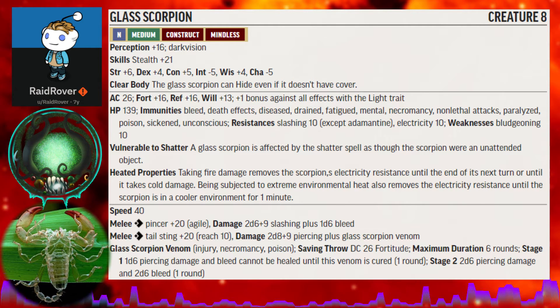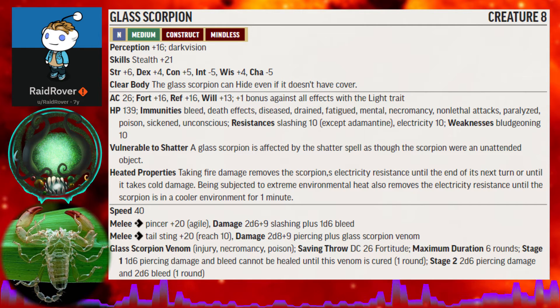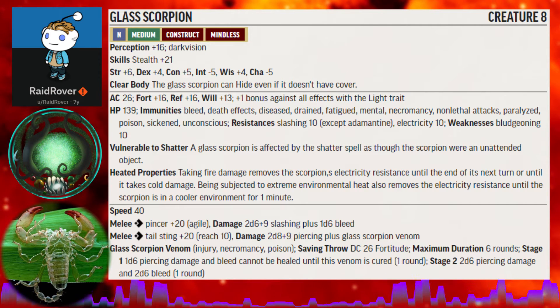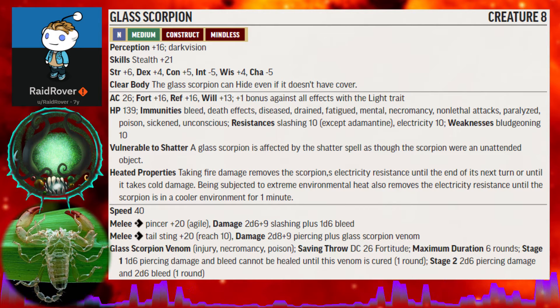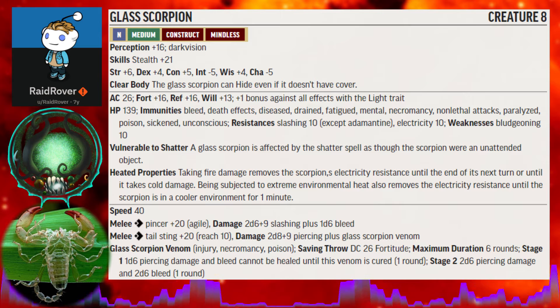They are a heck of a damage dealer, wearing down their opponents with raw damage and bleed, but they have several weaknesses — from taking 10 extra damage from bludgeoning, to being susceptible to the shatter spell. Upon taking fire damage they also temporarily lose their electricity resistance, allowing for some combo attacks in a mage-heavy party.